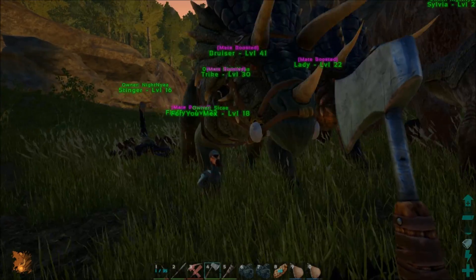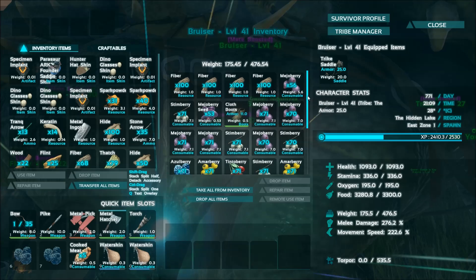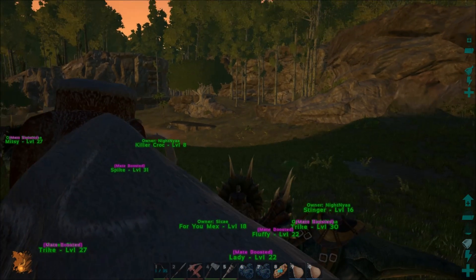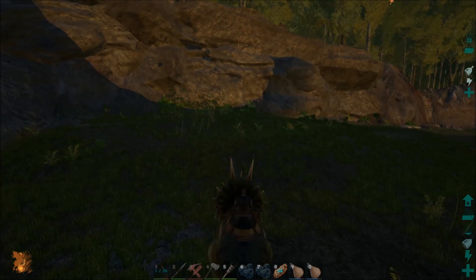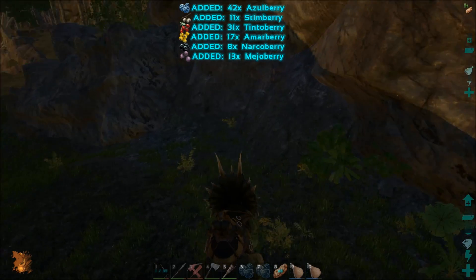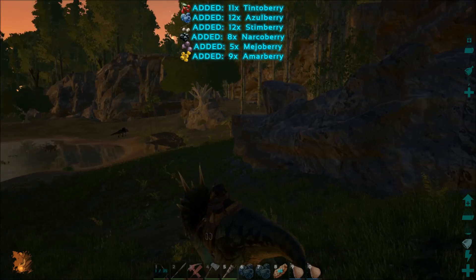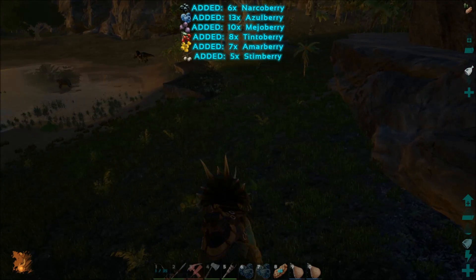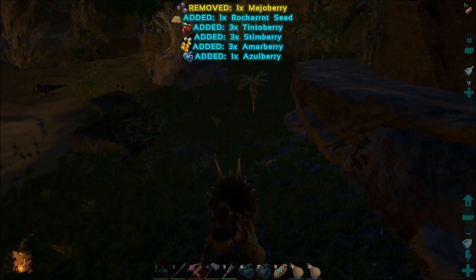Well, we have all the spoiled meat so we might as well make some narcotics. Let's see — do you have any narcotics? No. The spoiled meat will disappear on a server even if no one's logged on — things will spoil, things will disappear. So I'm trying to get some narco berries just to make a little bit of narcotics. This might take a few minutes, so I'll do a little cut here.